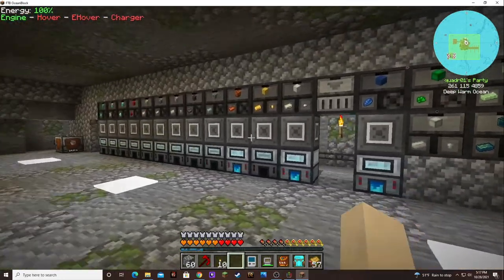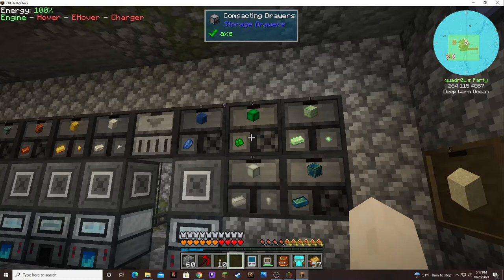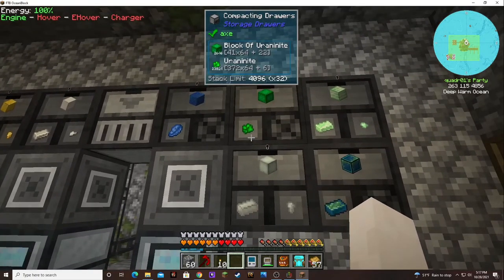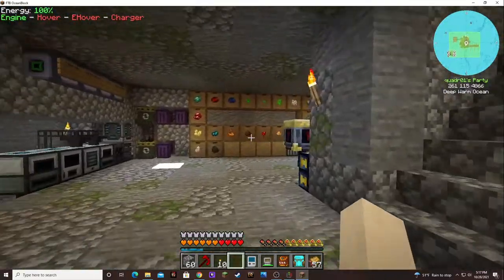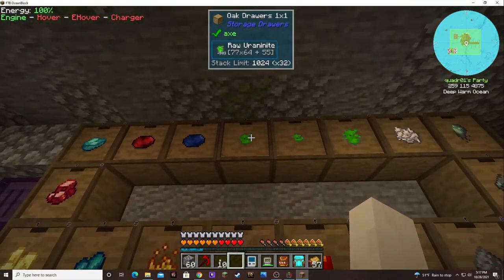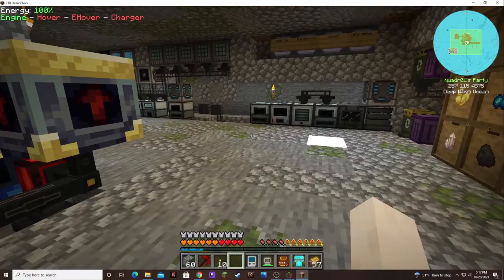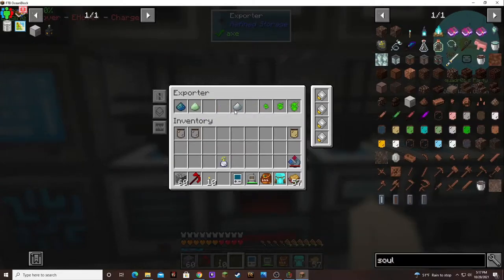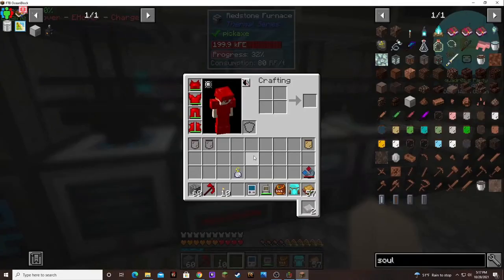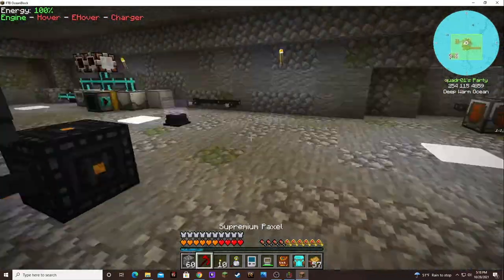Everything over here is coming from the sieves and being processed. I've got so much uraninite — it's 23,000 and it's still growing — because I have all of this over here still to process: 77 stacks, 36 stacks, 23 stacks. Oh my goodness, there's so much, and it's all being processed here. So I come along every once in a while and speed that up to help process it.